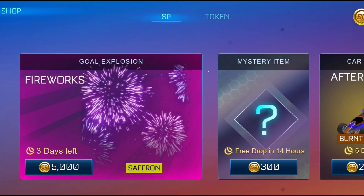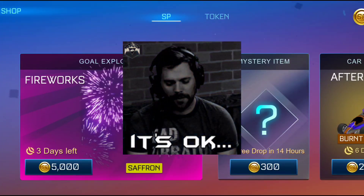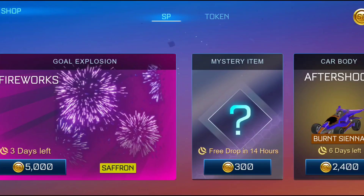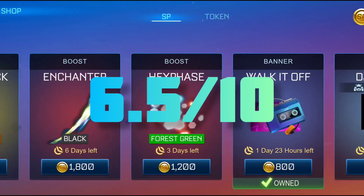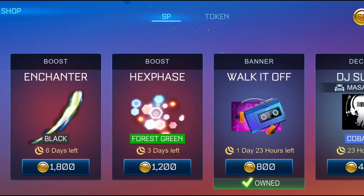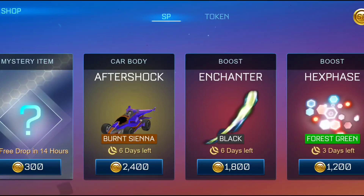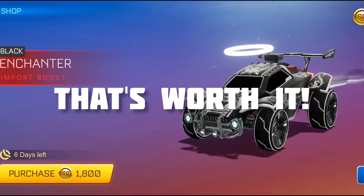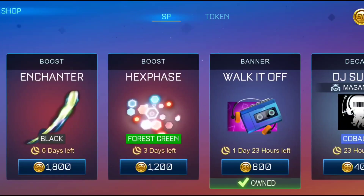Overall looking at the entire item shop, I think it's not a great item shop — I've seen much much better ones. It's pretty mid in my honest opinion. If I would give a rating, I think I would give this item shop a 6.5 out of 10. There are some good things like the saffron fireworks and the black enchanter, but most of these things are not really worth the SP. So if you are lacking SP and want to decide on one item to buy, I would definitely say go ahead and get the black enchanter — it's one of the most unique looking boosts in the game right now, because everything else looks pretty average.